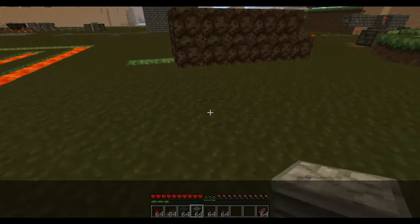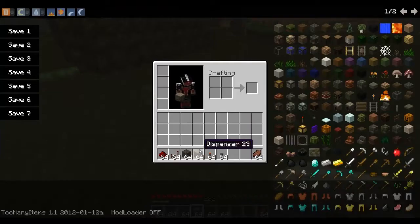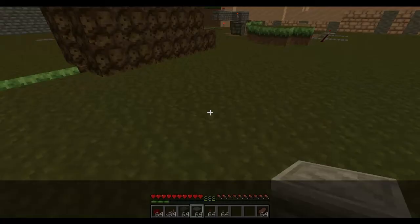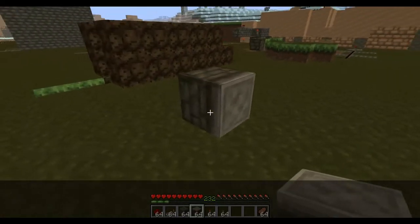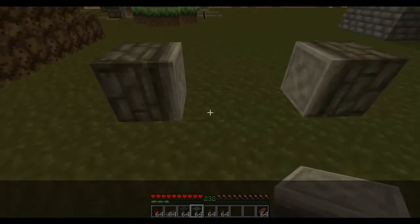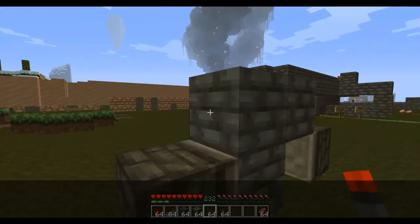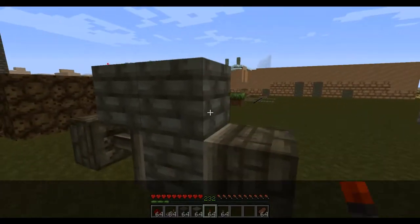So what you're going to do is — that's a piston there, facing that way. That piston there, facing that way. You want to put a block there, and there, and there. This is like an RS NOR latch, which is there.